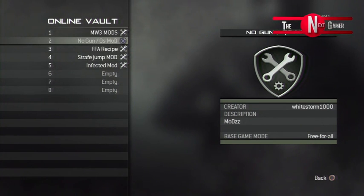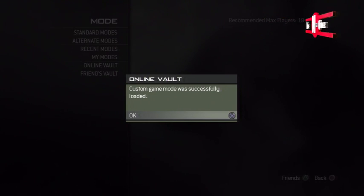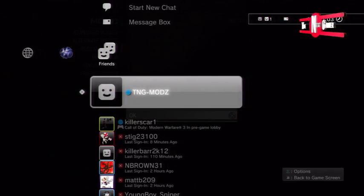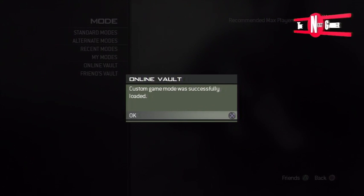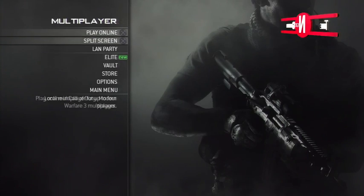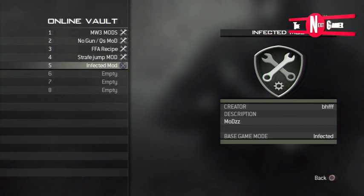The first mod is the no gun mod — I think it's a really good mod. All you gotta do is go onto my online vault and add me as a friend. You add 'TNG Mods' in capital letters, and then I'll accept you. Once you're added on PSN, you can have access to my vault. You can see I've got 25 mods in my vault, including infected mod and more.